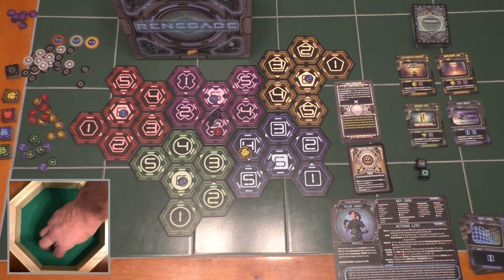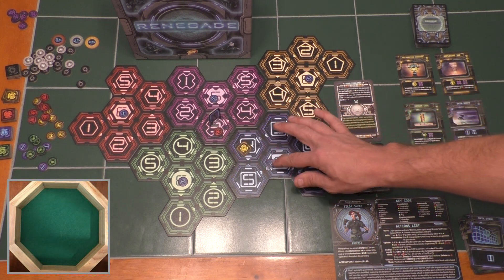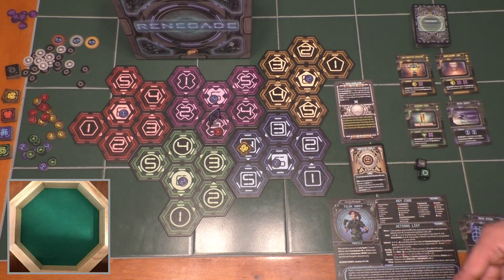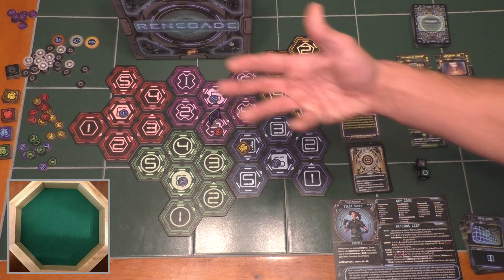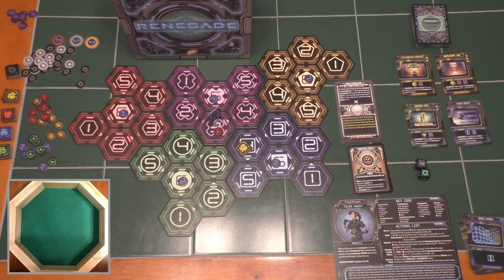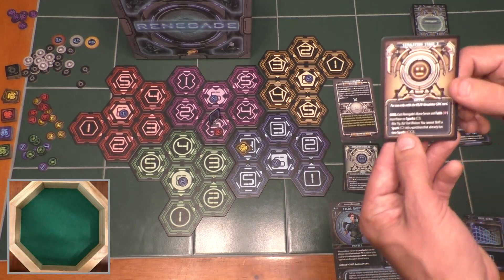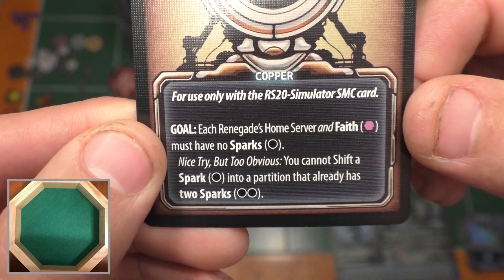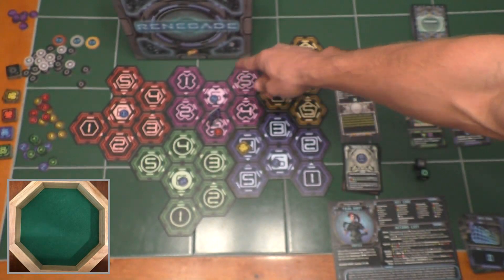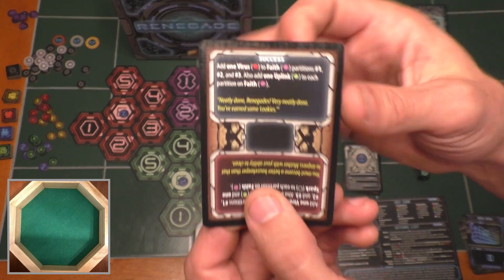Next on the sequence of play is delete contaminants — if any contaminants coexisted with a spark or guardian, they would be deleted. Then delete installations — if any installations were in the same partition as a black square, they would be deleted. Then success or failure: we look at our countermeasures card and check if we've met the requirements. The goal was each renegade's home server and faith having no sparks. Blue server — no sparks. Faith — no sparks. Success! So we flip it over to the success side.